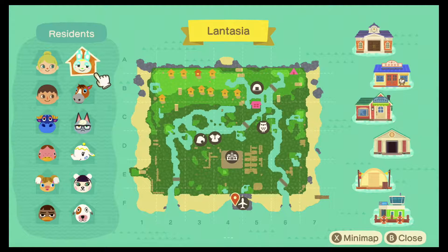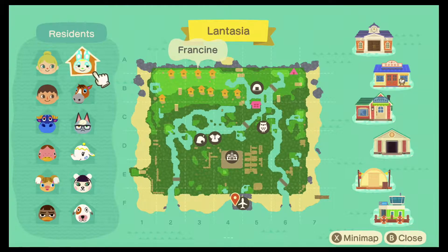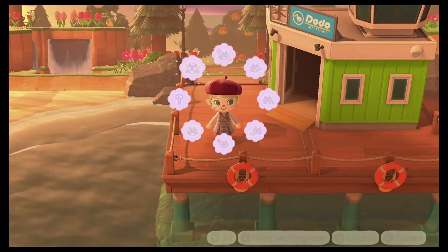If I were to change anything on my island map it would probably be spreading out where my residents live, but I'm pretty happy with the overall look of it at the moment, so there are no big changes on the plan so far. That's pretty much all my map has to show, so I'll just get on with the island tour.